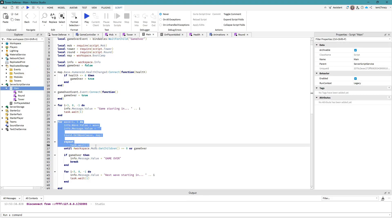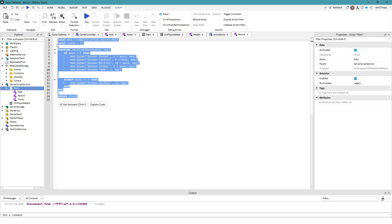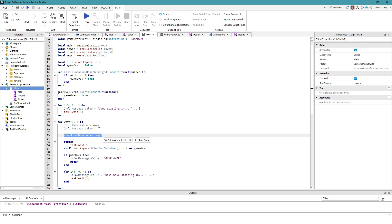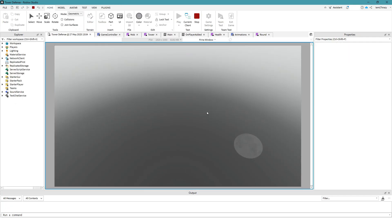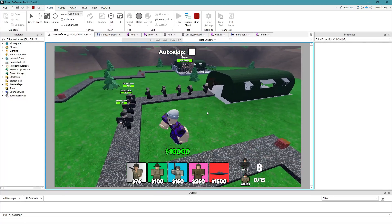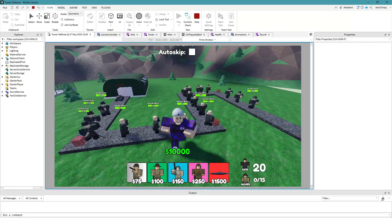Now we just call a module script where we set up all of the wave functions and the full setup. A lot of stuff that was once in the main script has been moved out, which would be even more if we made every single wave more unique — which we will do eventually. For right now, look how much nicer it is: we just call one thing and it gives us all of this. The game starts as normal, everything's working well.